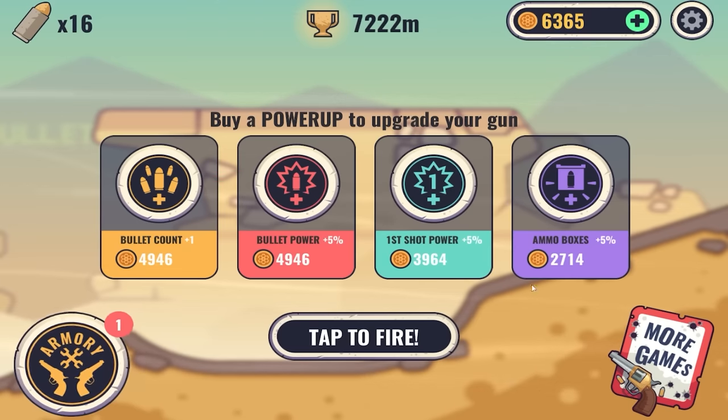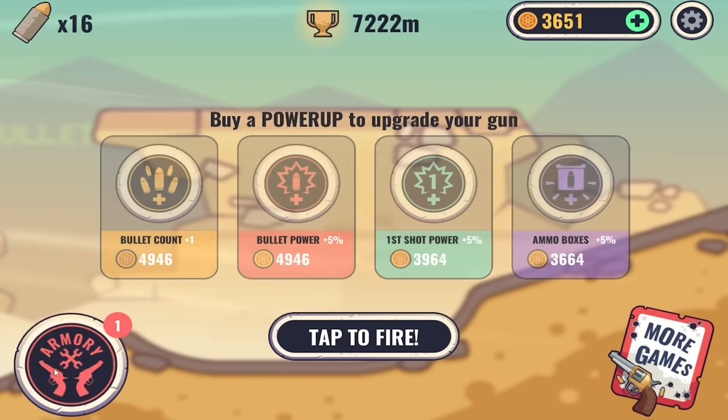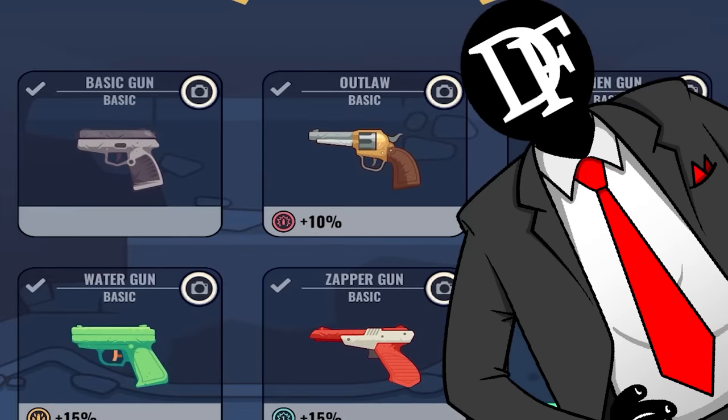But we can still launch ourselves another 10 feet, so that counts for something. Plus we're getting like six grand, so I'm just going to start buying the cheapest upgrade available — not because they're cheap, that's just going to involve less thinking for me. The less thinking we do, the more successful we are.